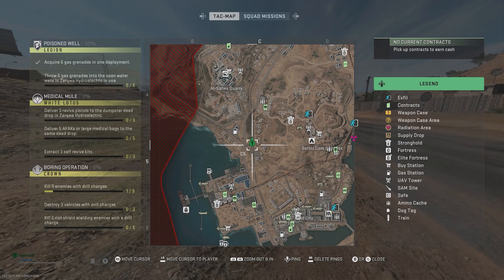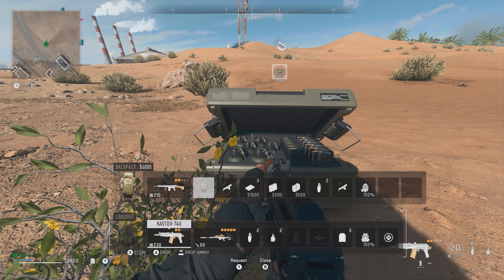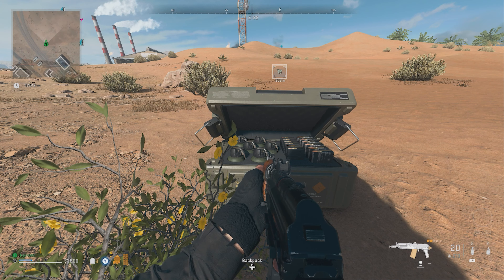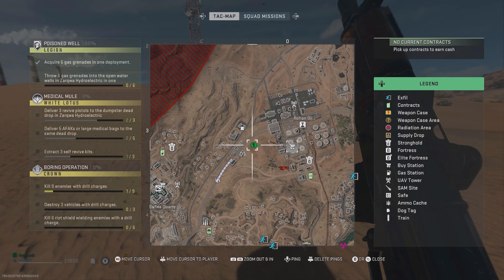To begin, I recommend you spawn in with tear gas grenades and an ammo box. Open your inventory, stow your tear gas, use your ammo box, and you should now have 1 tear gas in your inventory and 2 equipped. Now we just need 3 more.